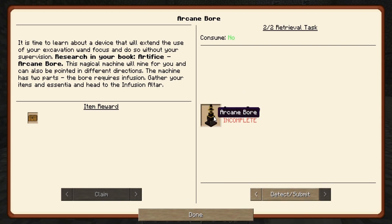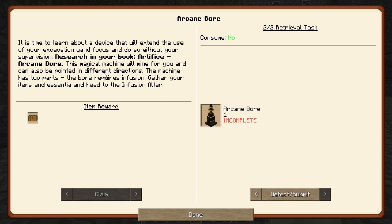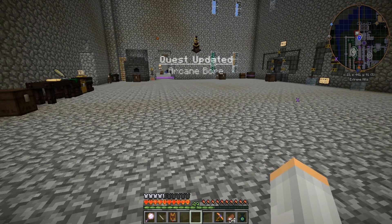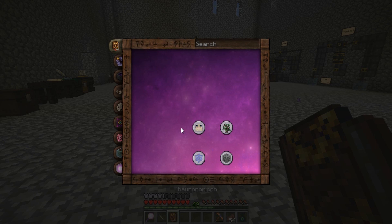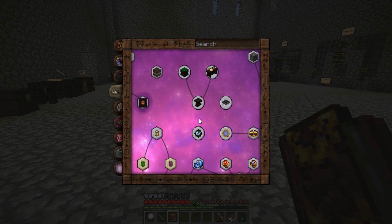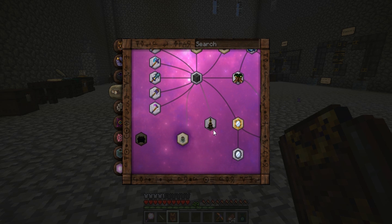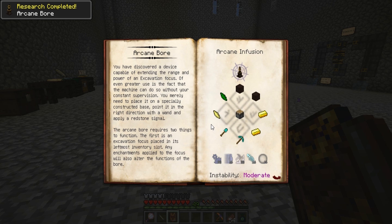Now we need to make the Arcane Bore. Let's look that up: Artifice — Arcane Bore. There it is. 'You have discovered a device capable of extending the range of power.' Everything goes around the piston.